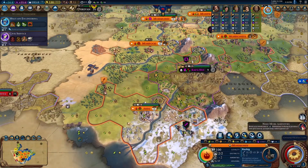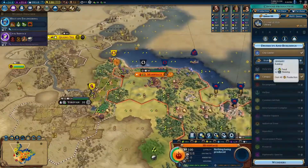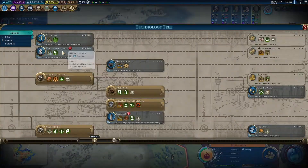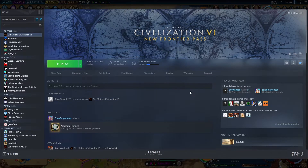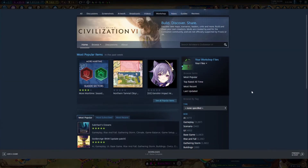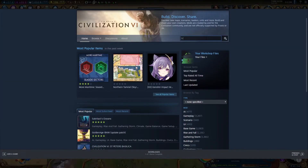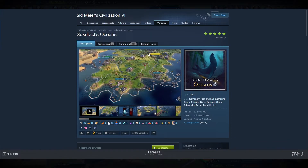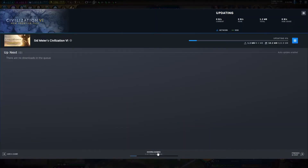I'll include any links to the mods discussed in the description below. Before I dive into the mods themselves, I want to quickly jump into how to install mods. For those on Steam, this is quite easy. When you're on the Civ 6 start page, find the Workshop button. Once you're in the Workshop, you can form searches or browse through the many mods available. To add a mod to your game, just click on the mod and find the subscribe button, and Steam will download the mod files shortly after.